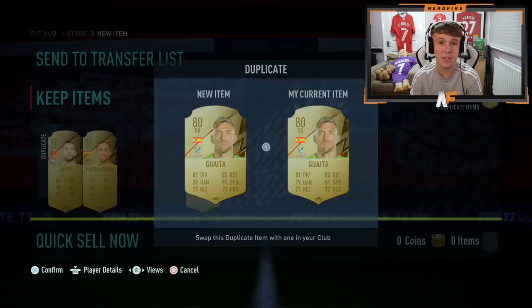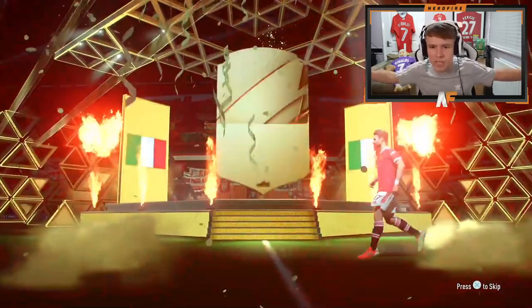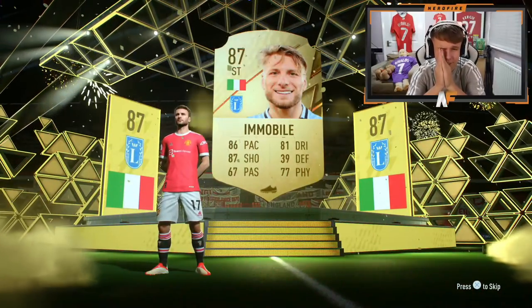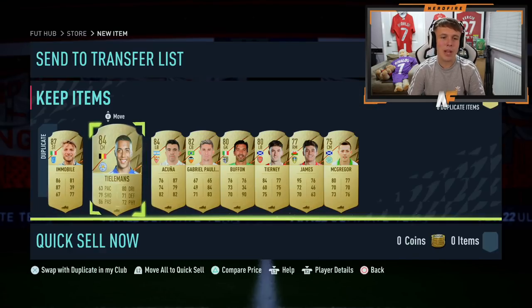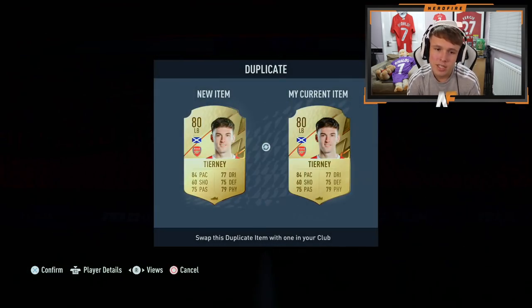The 50k packs guarantee an 83-plus, so we're guaranteed at least a boards. It's a walkout — and it's Marcus Rashford, untradeable! Oh, that's big dubs. That's sorted in terms of Rashford until he gets an in-form. I'm very, very happy about that. Sadly, Immobile is untradeable too, and I think Tielemans and Acuna might be as well, so we're losing a bit of fodder. They might have to be quick-sale recoveries, but definitely Rashford is big.